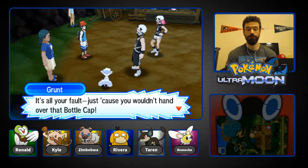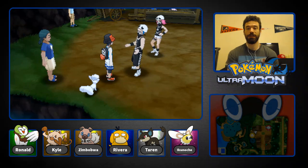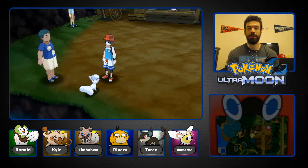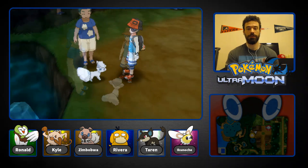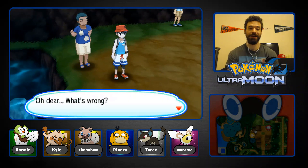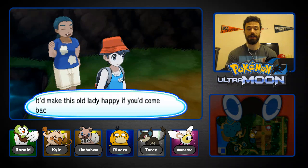After the battle, Team Skull blames the Vulpix — 'It's all your fault just because you wouldn't hand over that Bottle Cap.' Really? You're gonna blame the Vulpix? Not cool. Team Skull says 'You got lucky Vulpix, don't count on people to help you next time.' The Vulpix runs away — a little unfortunate. Maybe if we can encounter it again that'd be cool. The old lady says it'd make her happy if we came back tomorrow, so maybe it'll be back.